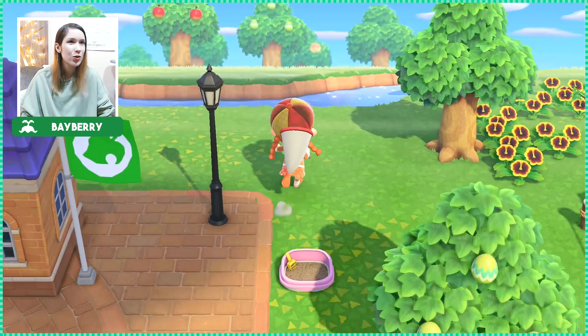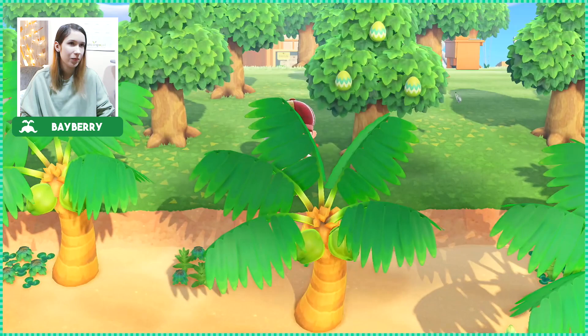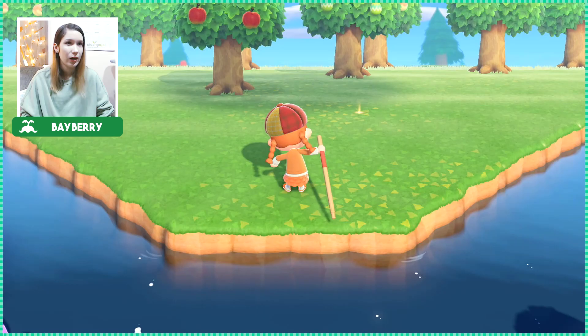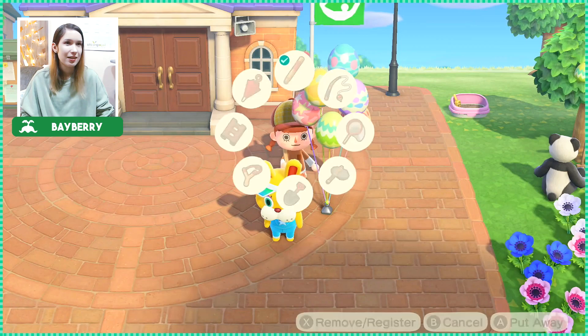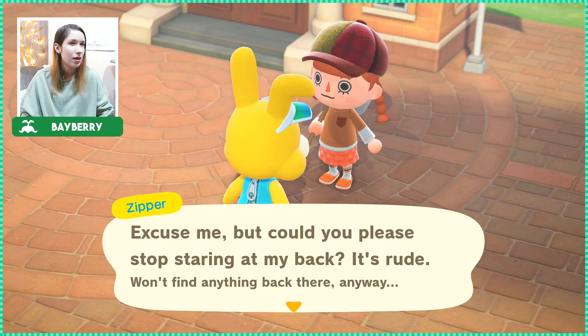I don't want people wandering off somewhere they're not supposed to go. I also started constructing my little heart islands — let me go down a bit so you can see it better. I started working on the heart island I wanted to make, but I wanted to put a bridge at the bottom part of the heart, and the problem is if I put a bridge there the path is gonna be blocked by the Resident Services. Zipper, you taking a little break?